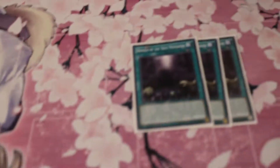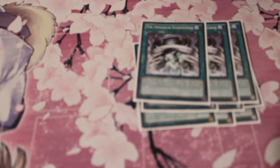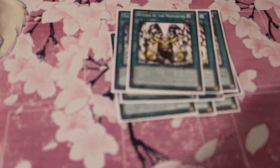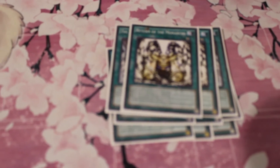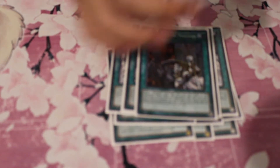On to spells: three Domain, standard. Three Tenasi, standard. Three Stoneforth, standard. Two Returns — I used to play three, but I feel like it's not really necessary anymore. If you have Aether and a Domain you're already in good shape, so it's just an extra stretch card. One Pantheism, obviously. And then one March.